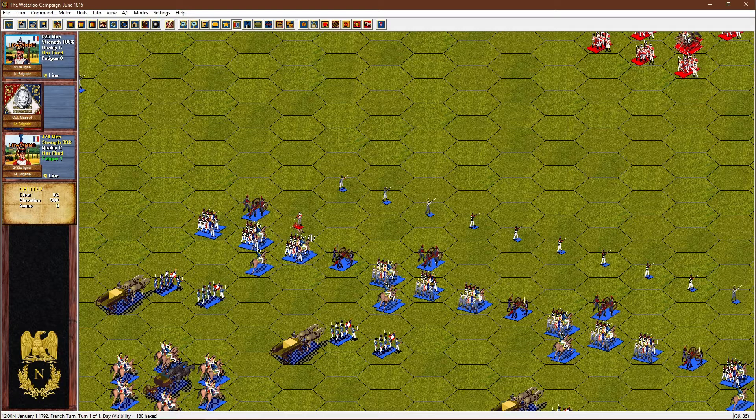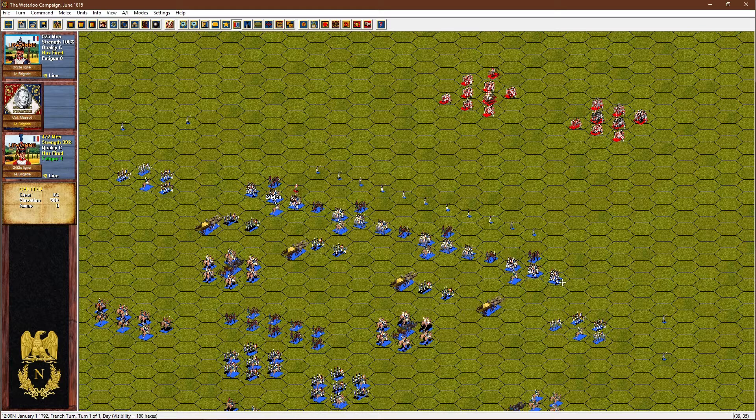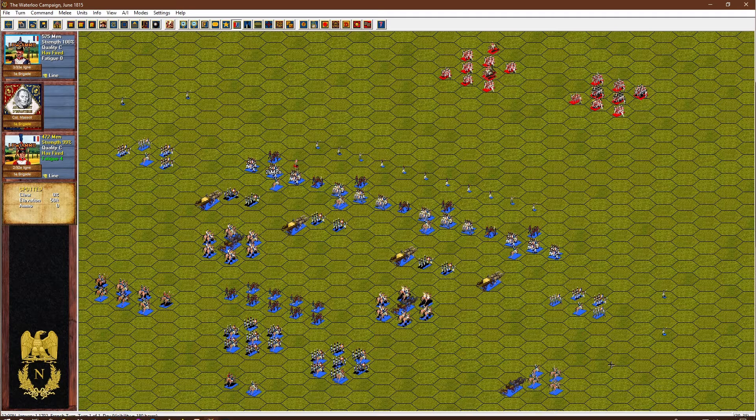With double-stacked line formations, we can only fire with the unit at the top of the stack — the unit below cannot fire because it's behind the unit in front. To fire with both, select the first line troops, fire, then select the second unit. It won't fire because it cannot fire behind infantry in line. So select those infantry, go to the Command menu, put them to the top of the stack, and now they have a chance to fire — maximizing firepower with two battalions in line.